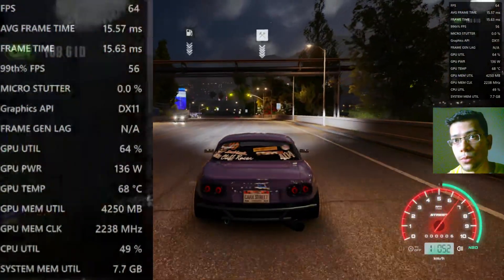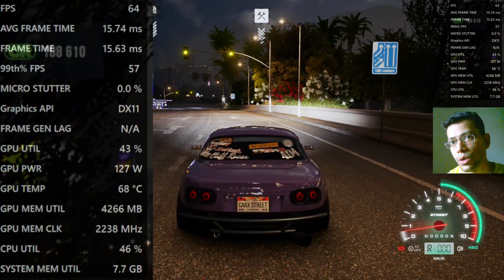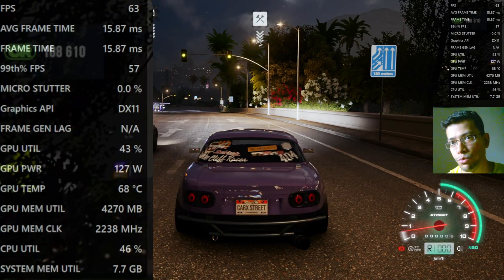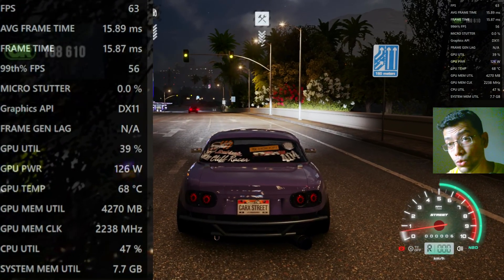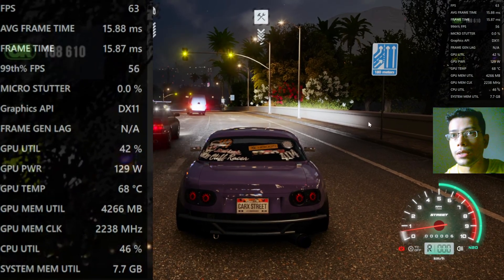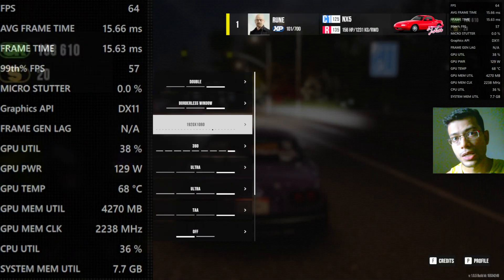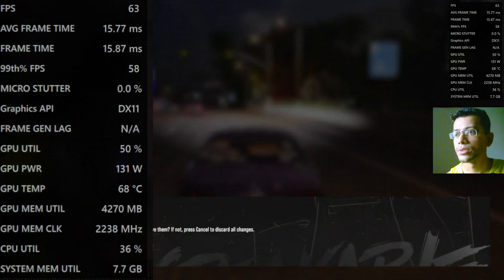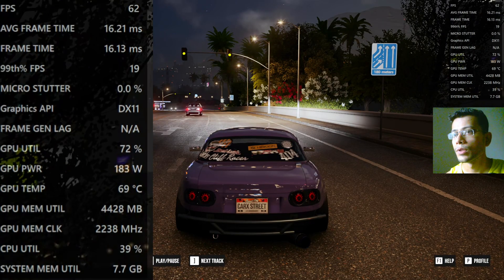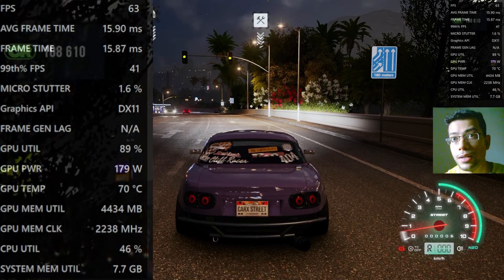What we want is the GPU to be around 90 percent - that's the sweet spot. The CPU can be anywhere, but CPU should not be at 100% and ideally not more than 50%. Now what we'll do here: go to Settings and increase the game resolution, because if you increase the game resolution your GPU usage will be higher. We'll set it to 1440p to see what happens. Set it up - yes, that's it.